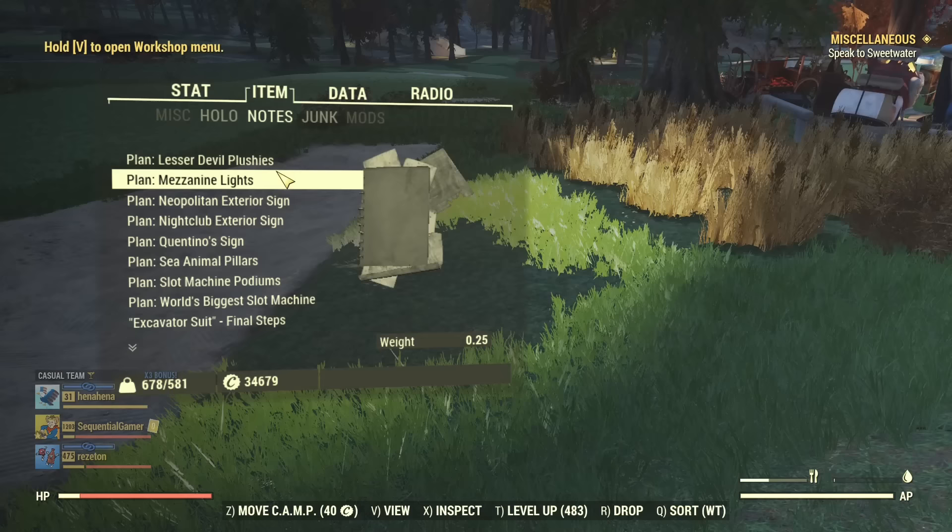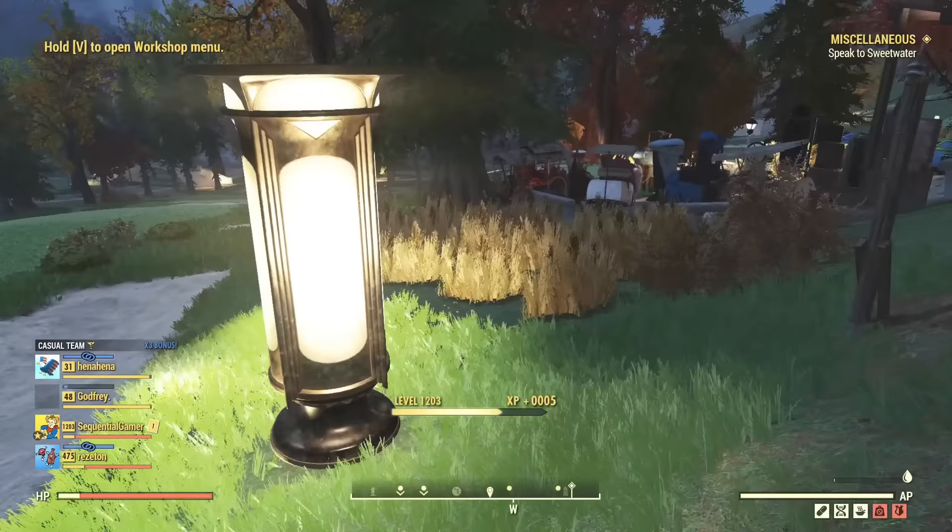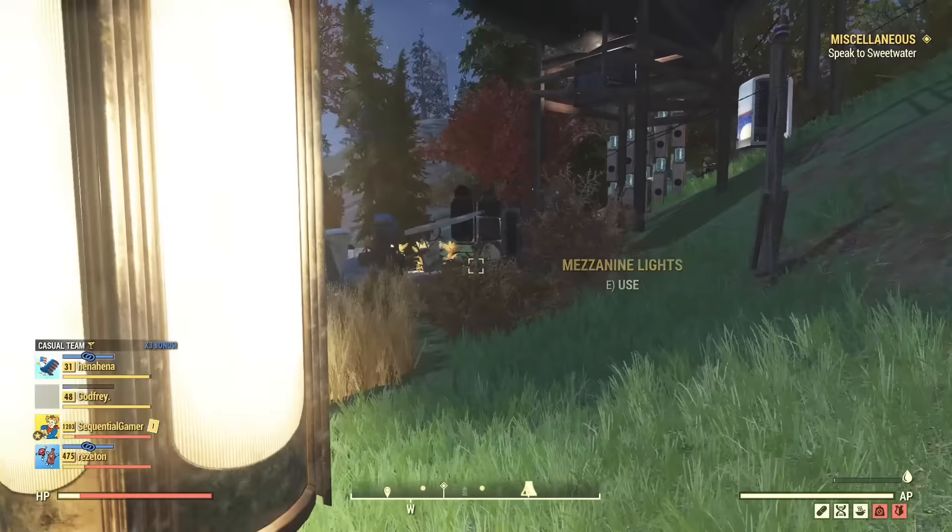Then there's some mezzanine lights. The mezzanine lights are under the light section, just above the lamp. They need to be powered as well, but they provide nice lighting which you can switch off as well. Very nice, very dapper.